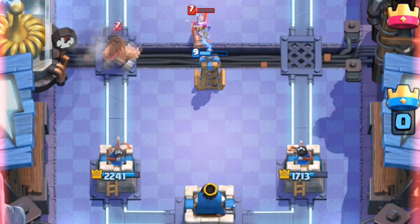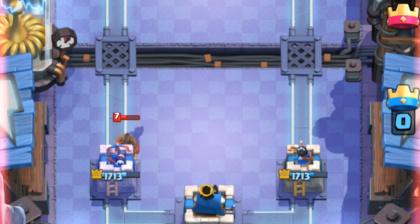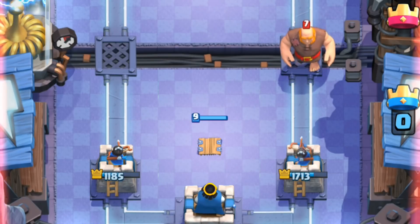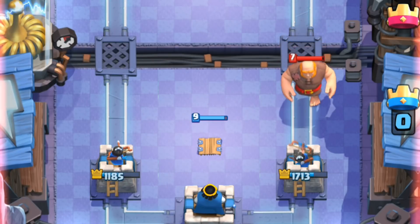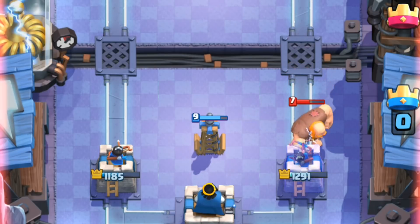If the Tesla is placed high up, you can use a ranged unit to engage it and pop its health down, then use your win condition after the Tesla has just died. If it's far down, you can actually bypass a Tesla that's 3 tiles high with any building-target card. So: 3 or down, bypass; 5 or up, snipe.